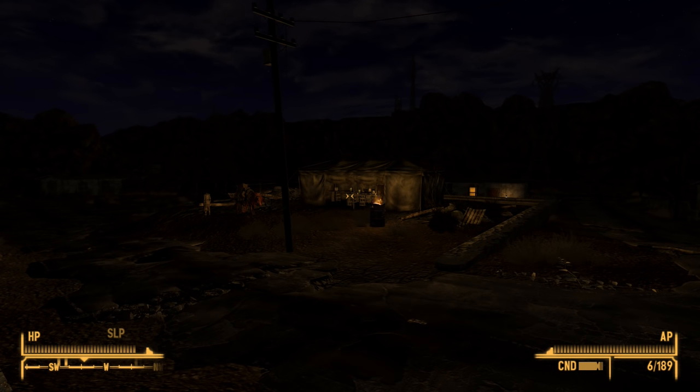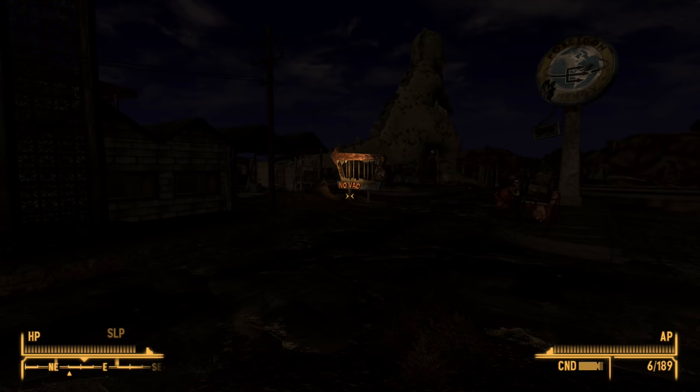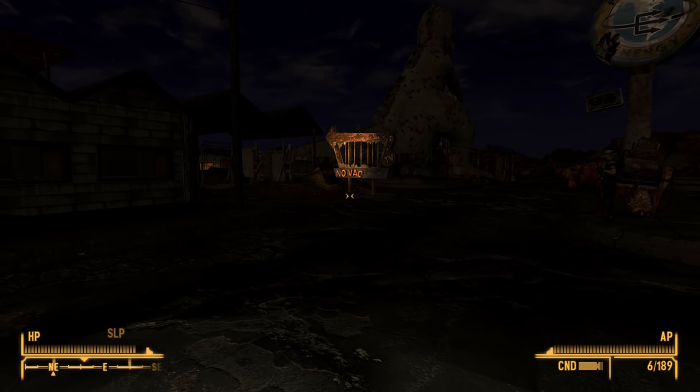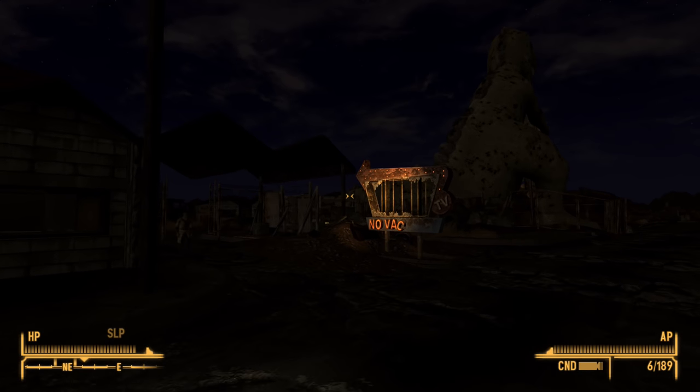On the other hand, it does create some really strikingly beautiful scenarios — this little camp lit up but surrounded by darkness, or the Novak sign glowing in the night. That's nice. I just wish I could turn the brightness at night up just a little bit.